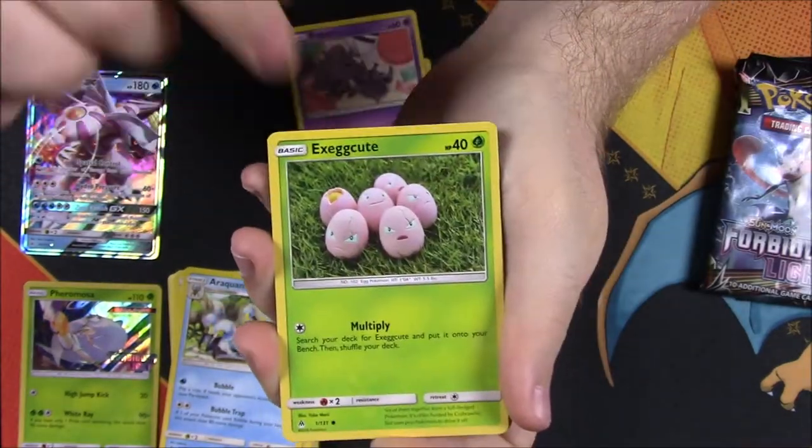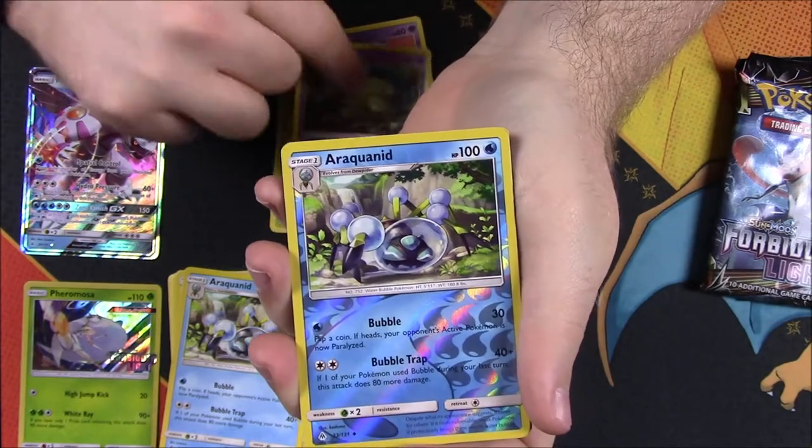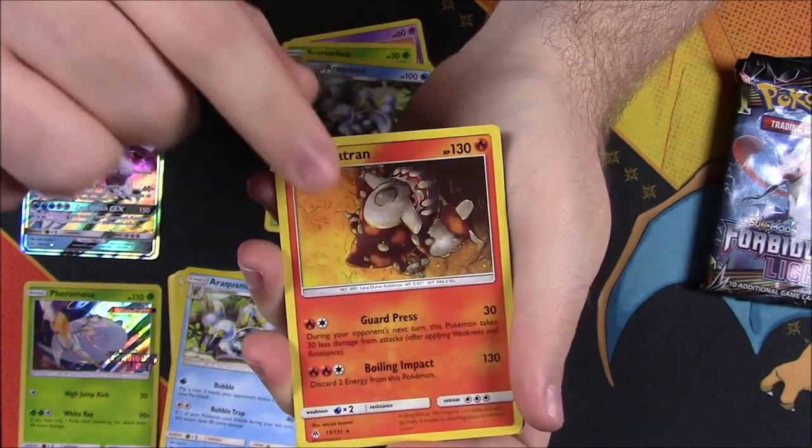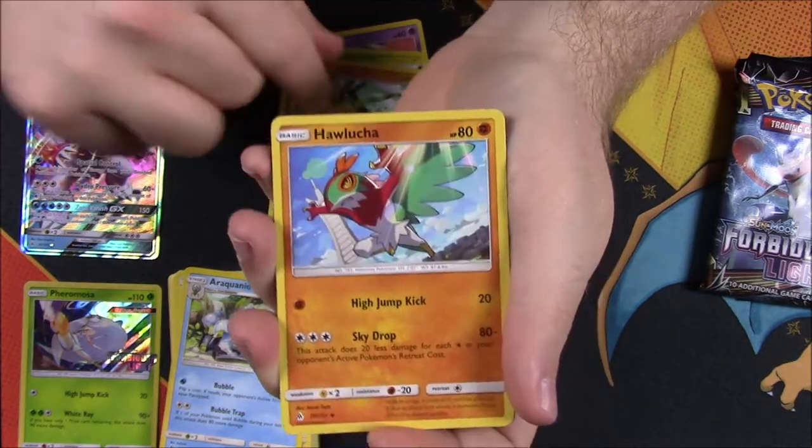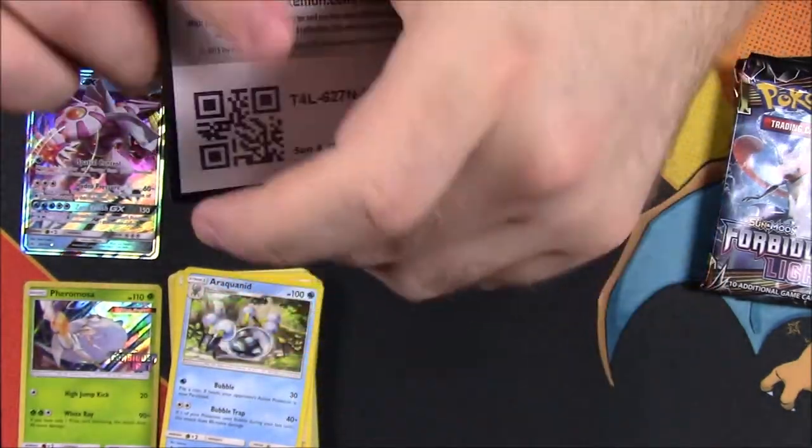In our next pack we got Pancham, Espurr, Exeggcute, Scatterbug, Honedge, a Reverse Holo Araquanid, and a Heatran as our rare — which is cool. Then we have a Psychic Energy, Zygarde, Hawlucha, Emera, and the code.